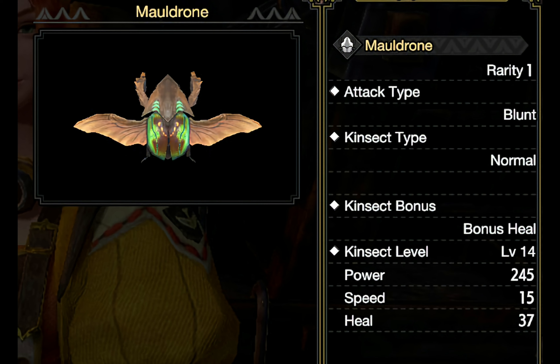This Kinsect can heal you faster than Mega Potions. Allow me to reintroduce you to the Maul Drone, one of the first Kinsects that you actually get in Base Rise when you start playing with Insect Glaive. It's actually one of the strongest Kinsects you can use in all of Sunbreak, even in the end game — and it's all thanks to this Kinsect bonus right here.